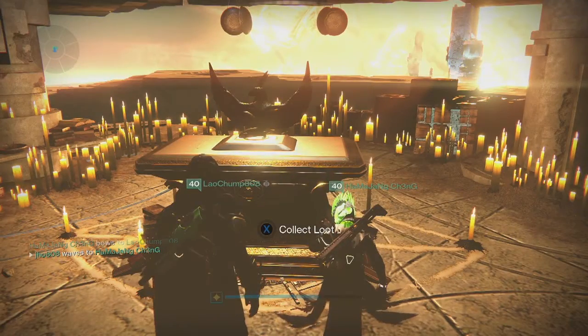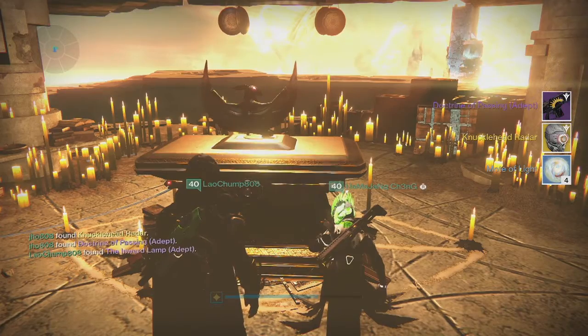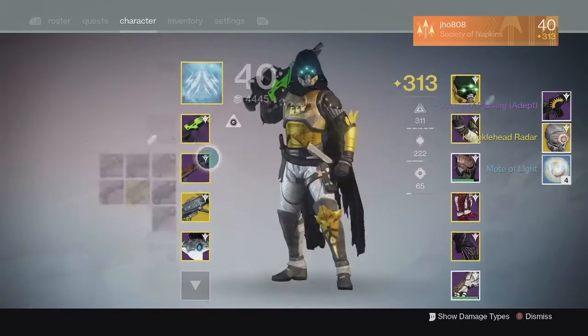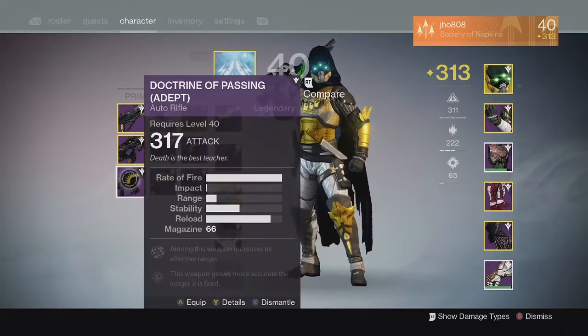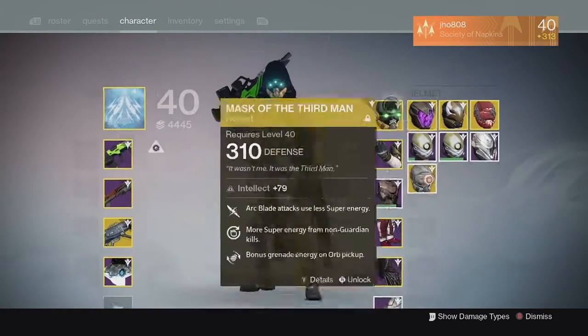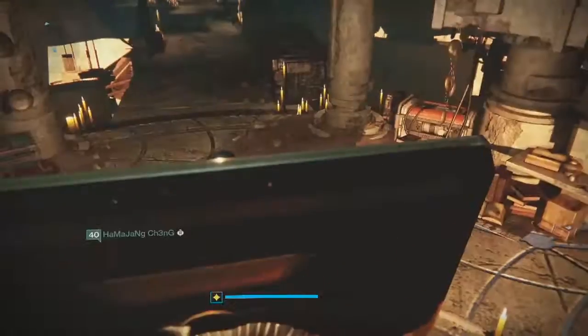Starting off on my first character, my Hunter — from the Lighthouse chest we ended up getting a Doctrine of Passing Auto Rifle and a Knucklehead Radar as well. My Doctrine of Passing came in at 317 attack, pretty good infusion fuel for anything that I want to level up or infuse higher, so that was pretty good.